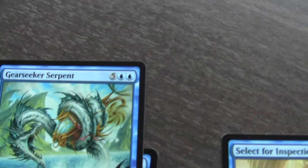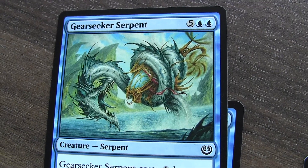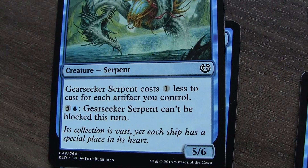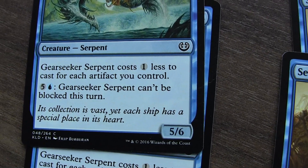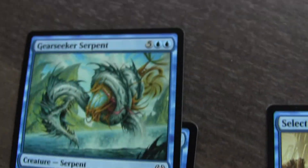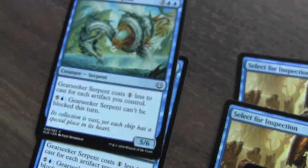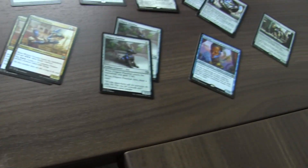This is my most powerful creature — Gear Seeker Serpent. It costs one less for each artifact I control. I can also make it unblockable, which is awesome. I think I've just covered everything now.